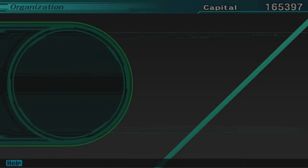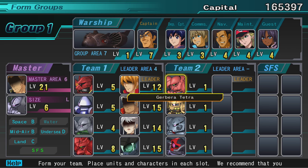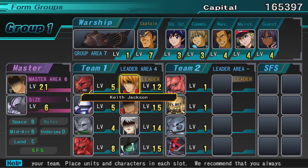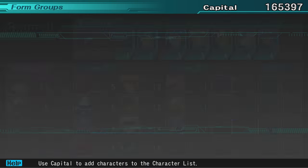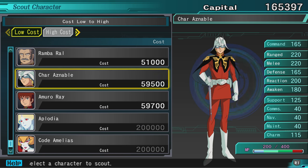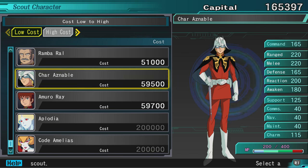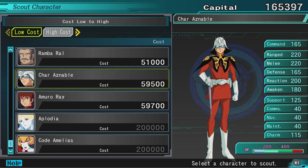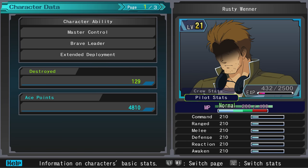First things first, we need to upgrade some things. We unlocked the second group last time. I've been thinking about getting custom pilots but they're really expensive - like everyone else is free, but two stages only gets like three people, so I don't know what I'm going to do yet.